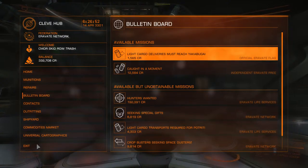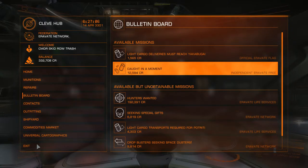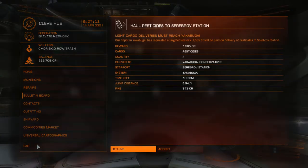Hey, Skid Row Trash here again. I'm just playing some more Elite Dangerous. I thought I'd do another little tutorial because I couldn't really find anything on this and I sort of figured it out myself by accident. It took me a while screwing around, took me forever just to go to places and find all that stuff, but I figured it out. So this is how you find cargo.